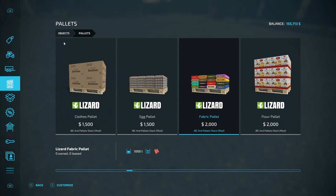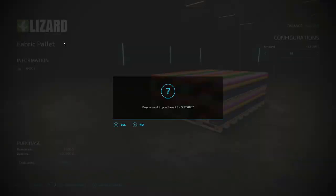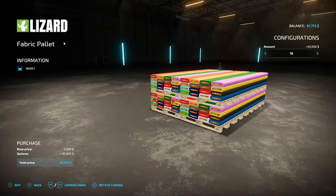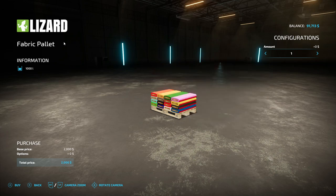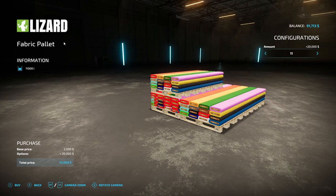Sixteen pallets is thirty thousand. I need my calculator - sixteen plus sixteen is thirty-two, so we need eleven more pallets. I think we can beat that. Buy sixteen - yes. Buy another sixteen, so that's thirty-two thousand. We need thirty-two... thirty-three, thirty-four, all the way to forty-three. Let's do one more just in case - buy, yes.